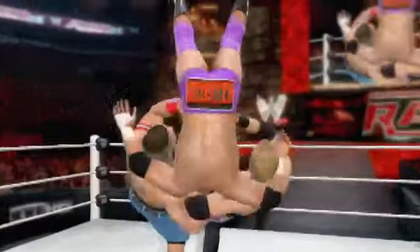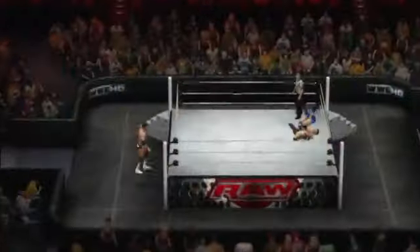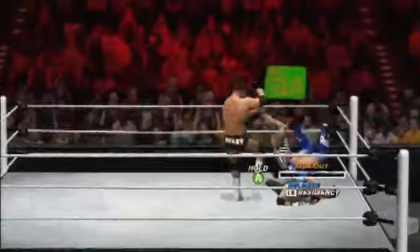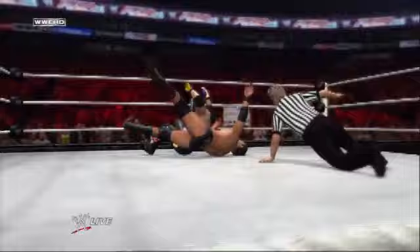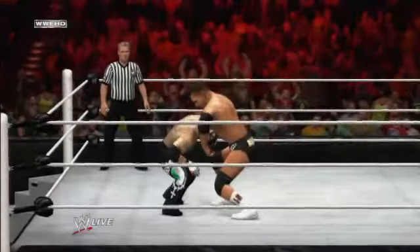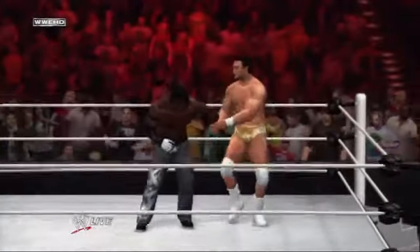WWE 12 introduces a suite of new gameplay features aimed at offering players new strategic gameplay choices and dramatic moments that recreate the intensity and the excitement of WWE matches. The all new limb targeting system gives players the strategic choice of targeting your opponent's limbs to wear them down.